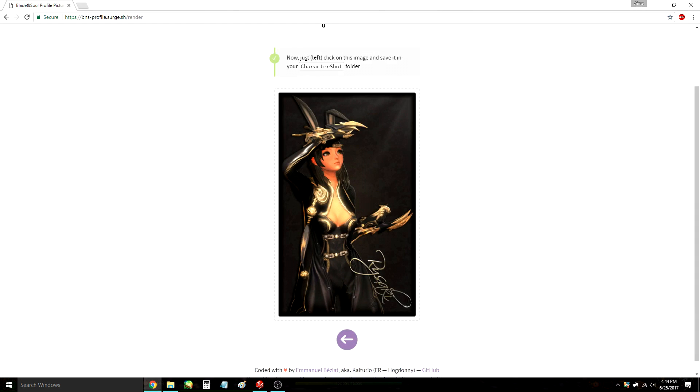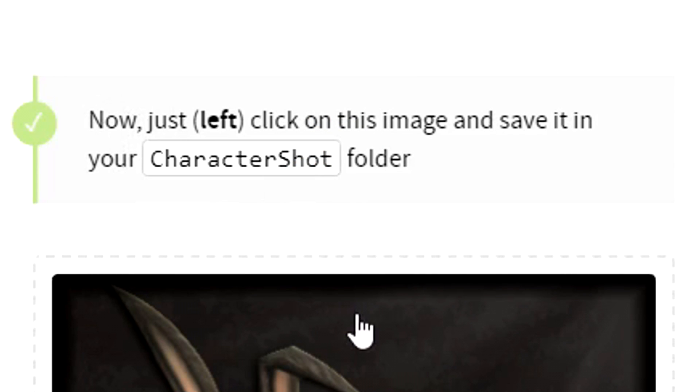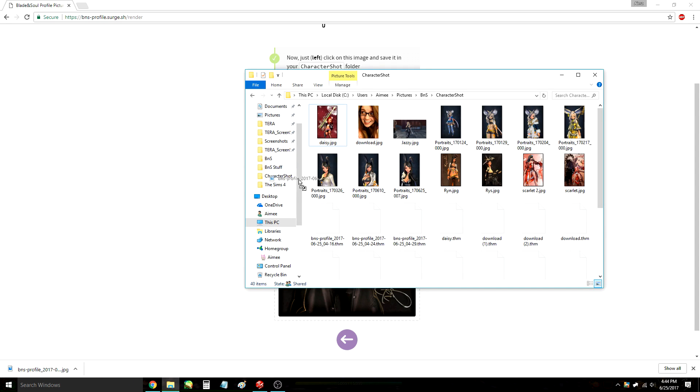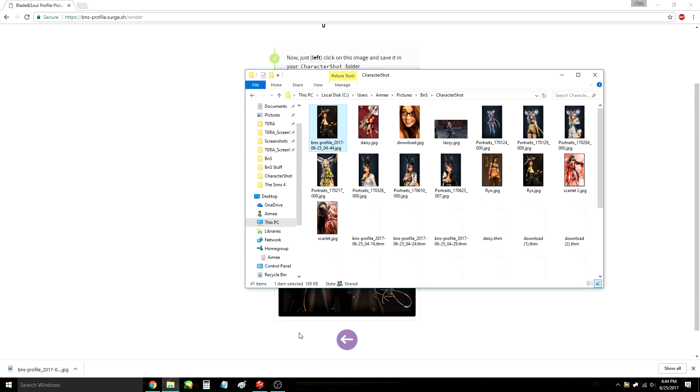It literally says right on top of the photo — just left-click it and save it in your character shot folder. Left-click it, it'll download, and then you drag it in here.